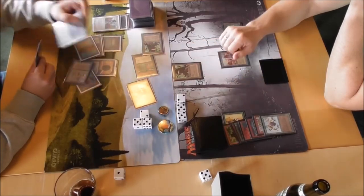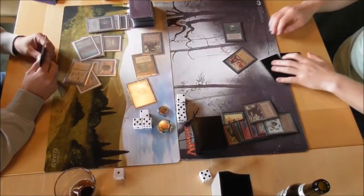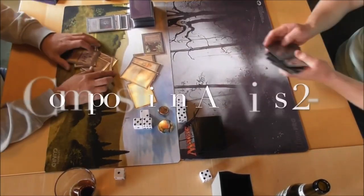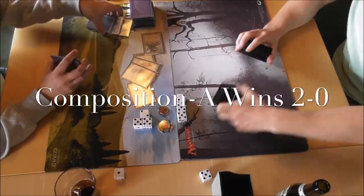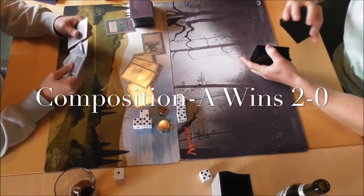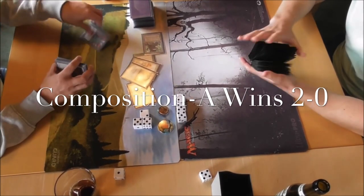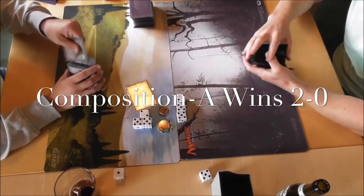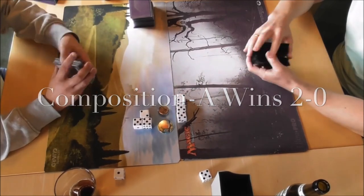He tries to chump-block one of them. I disenchant his factory — that's 12 points of damage right there. Wow. Huge punch. Another mesa Pegasus in hand, city of brass. So yeah, Composition A locked out, and this game really just exploded.